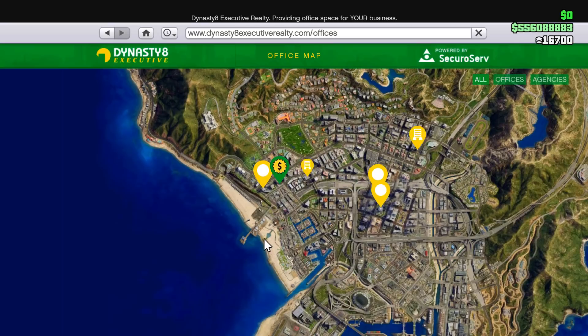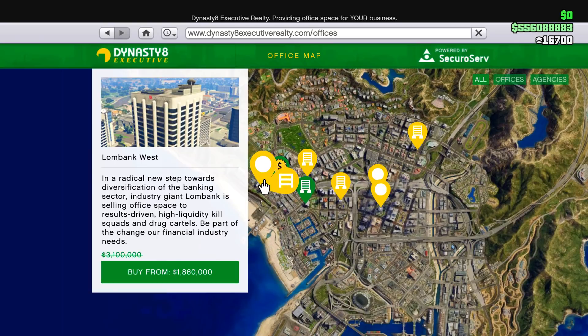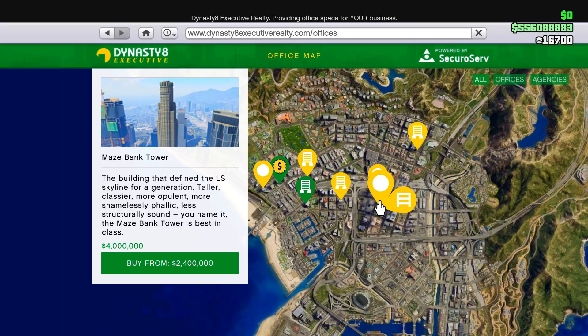I also recommend you guys head over to Dynasty 8 Executive, because all CEO offices are going to be on sale. CEO offices are probably one of the most important things to have in GTA 5 Online, so definitely pick one up this week if you don't have one already.